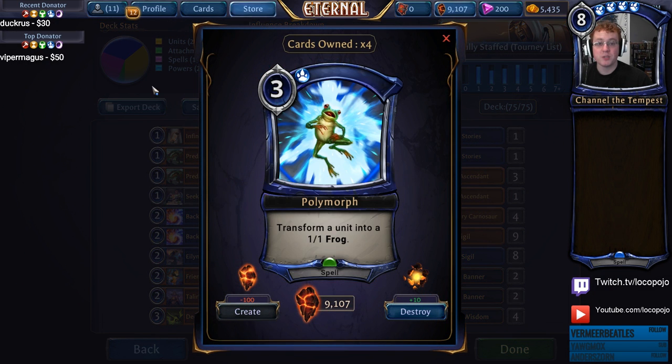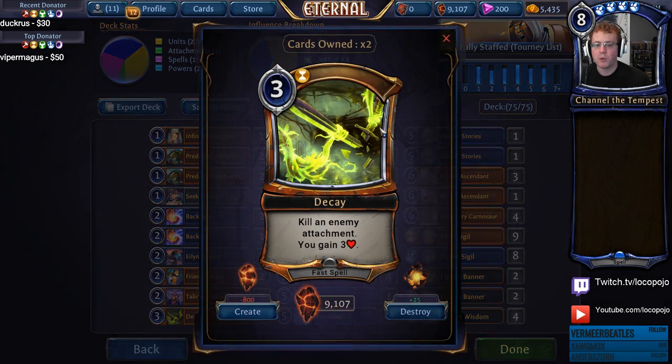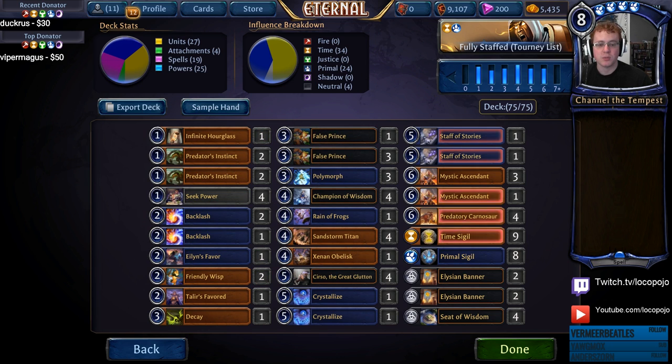Other removal includes three Polymorphs — unconditional removal was always strong, and the 1/1 frog left behind is pretty minimal on the kind of boards we set up. It's also vulnerable to Crystallize. We run one Rain of Frogs to mess up our opponent's hand, and one Decay to make sure we don't get bogged down against Armory decks with large die-shows or Stonescar Maul. Decay can solve Xenon Obelisk and similar problems, and the small health gain is actually very relevant against certain tempo decks, making it a good way to take the wind out of token decks.